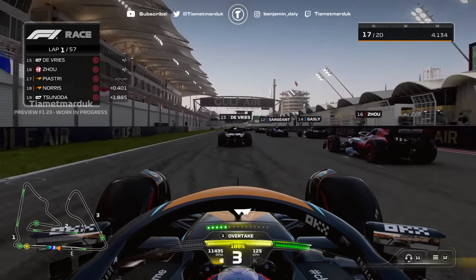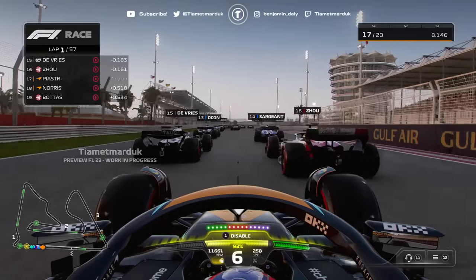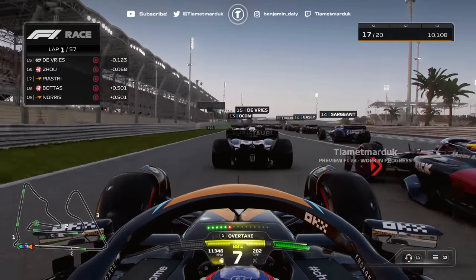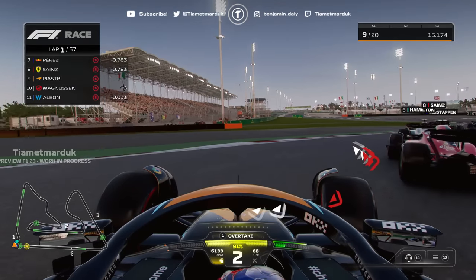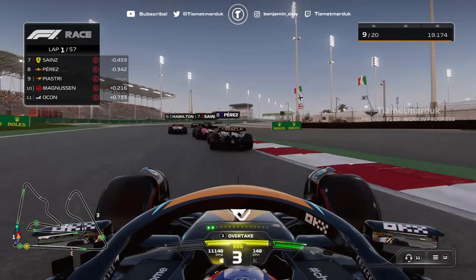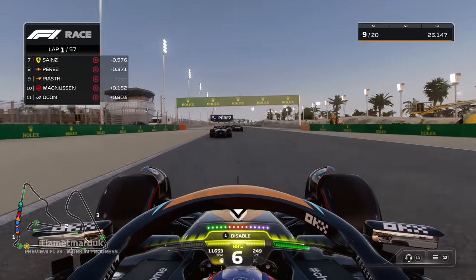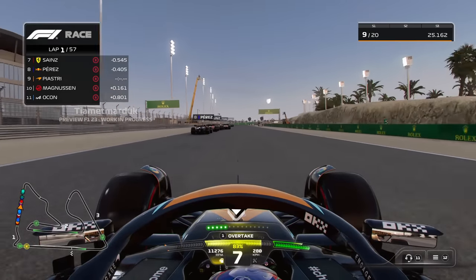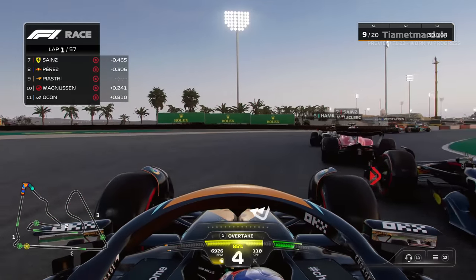57 laps await us, and there's way less wheel spin than F1-22. The amount of revs required to get underway means you can rev up the engine a whole lot more. We're around the outside of many cars in turn one — we go from P17 to P9 in just one corner. Absolutely flying. Everyone was defending the inside looking for an opportunity, and we took the fast and flowing run around the outside, displacing many AI in the process.